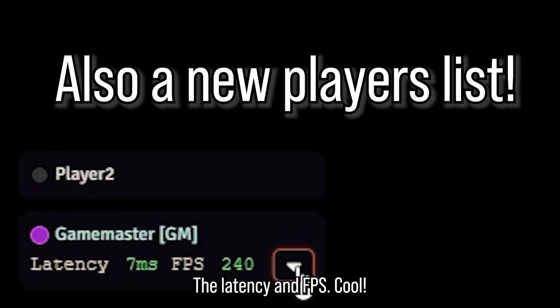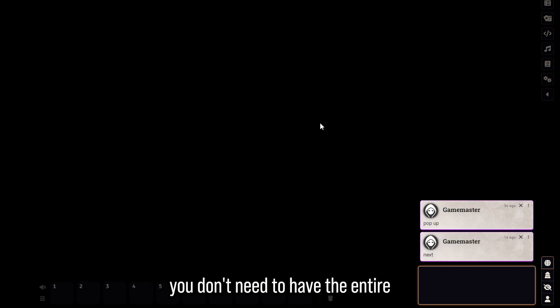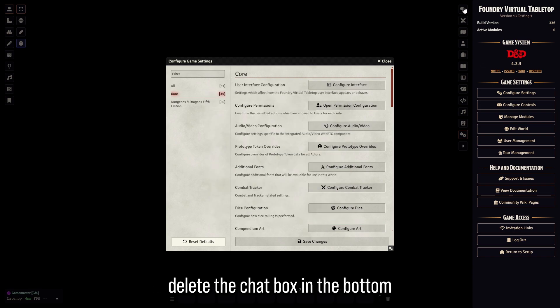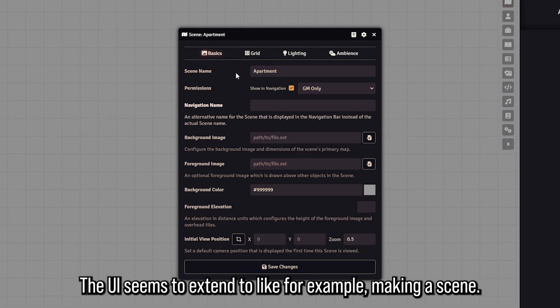There's a latency and FPS display, and the bottom right also has a little chat box that stays on top even if chat is collapsed, so you can stay focused on the action without keeping the entire right bar up at all times. You can also change the setting to make it just a notification pip, which removes the chat box in the bottom right entirely and shows up as a pip whenever there's a notification.